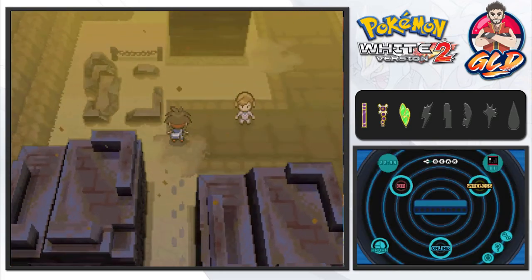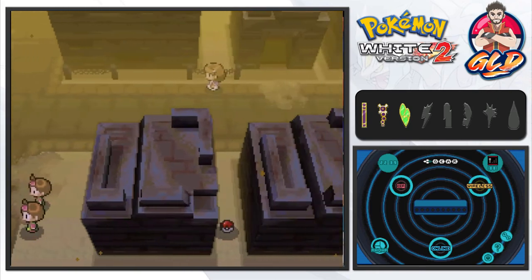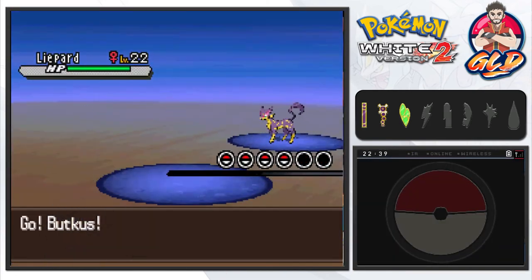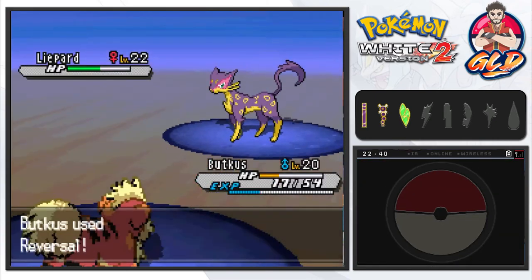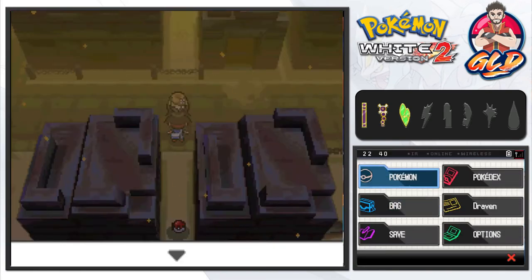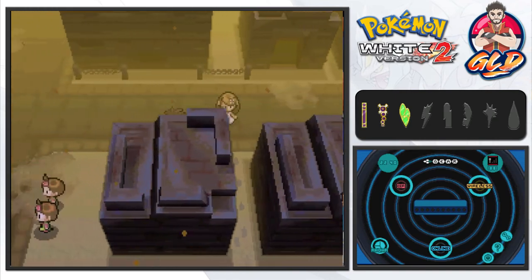There are active trainers all over Route 4, so we need to be ready. We battle a Liepard trainer and speed through it. Our pokemon have gotten a little stronger and faster. We use Reversal to take down Liepard. We also find a Stardust item, which can be sold for extra money.